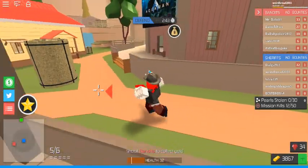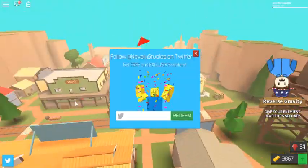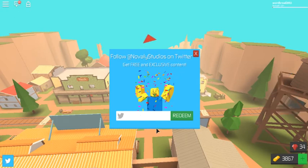Alright, so the code is — if you go on to the Twitter logo, you click on this, and the code would be Aquaman, and you redeem it, and you get 10 gems. And that's it.